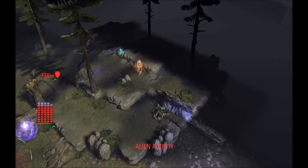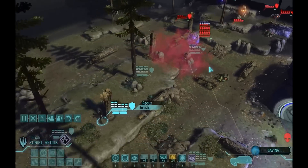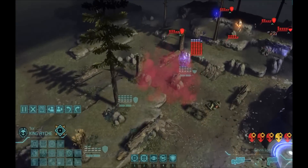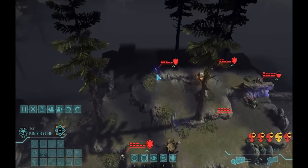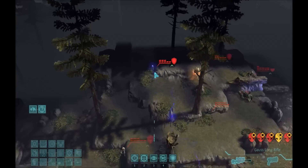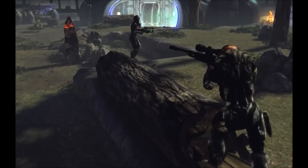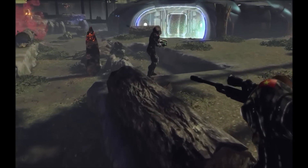Next turn we should see the sectoid that is giving the shield, which means that this is going to be King Reich's priority target. If you fuck it up King Reich, I'm going to be displeased. Sixty-three percent! Damn, you need some aim. But there, you pulled through.